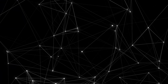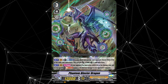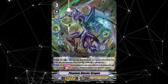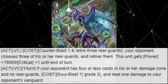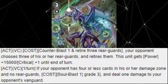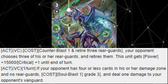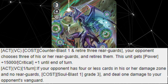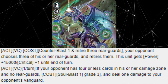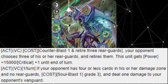Before we get into the list proper, let's discuss a quick honorable mention: Phantom Blaster Dragon. First released in the set VPT02 Team L4, this VP Retrain came with the following two skills. First skill: act on the vanguard circle, counterblaster one, and retire three rearguards. Your opponent chooses three of his or her rearguards and retires them. This unit gets 15,000 power and critical plus one until end of turn. Second skill: act on the vanguard circle once per turn. If your opponent has four or less cards in his or her damage zone and no rearguards, soulblast at grade three and deal one damage to your opponent's vanguard.